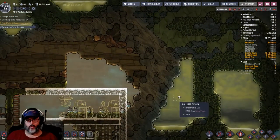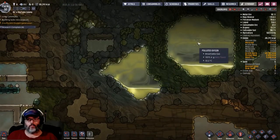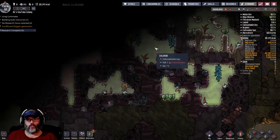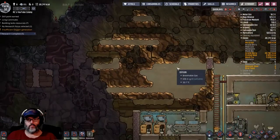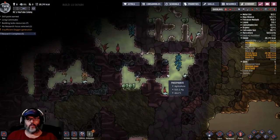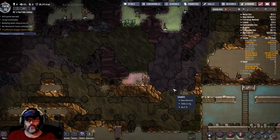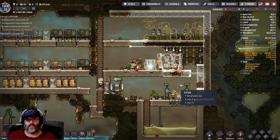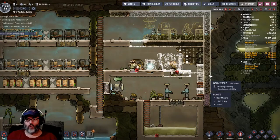Now, that's polluted oxygen — not what I want. Chlorine — I think that's what I want. I'm going to work my way up here. This is probably going to be a multi-part episode because I'm going to have to create a water lock, and that's okay.